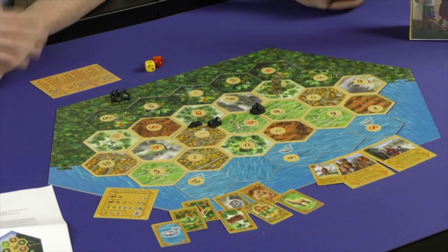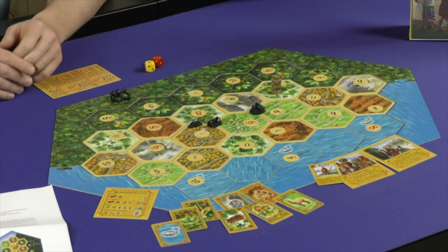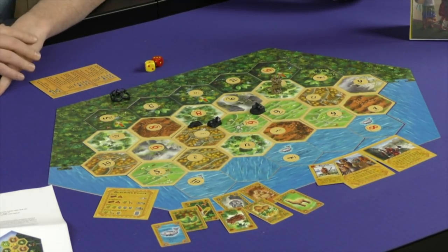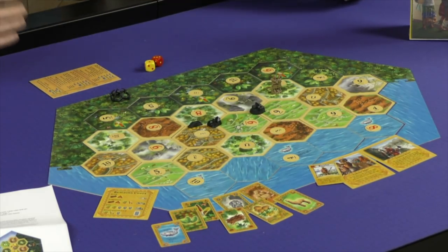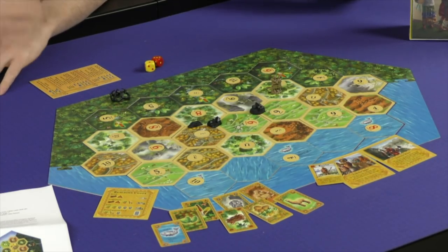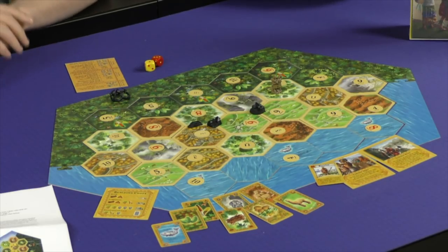The gameplay for Rise of the Incas is fairly similar to Catan. You're still building settlements, roads, and cities — they're all worth points. You roll your dice to collect your resources and trade — the same basic gameplay — with the twist being where it works out.